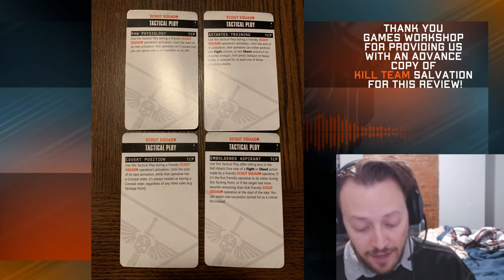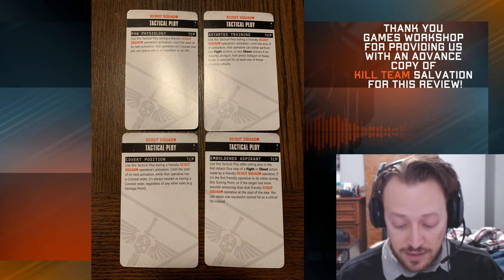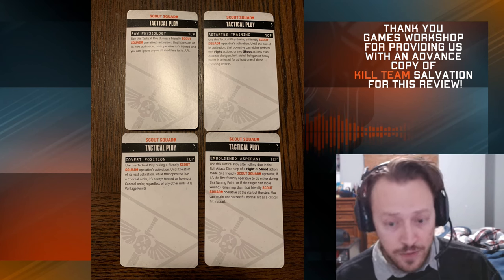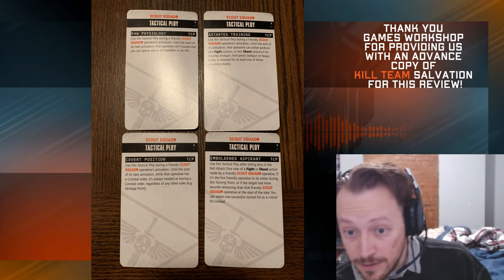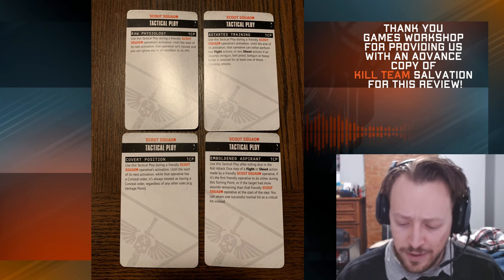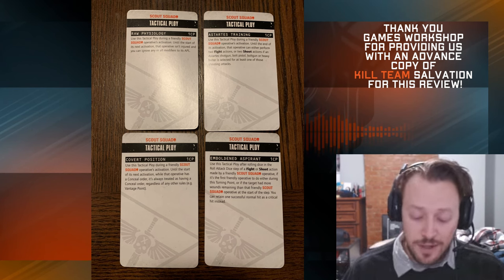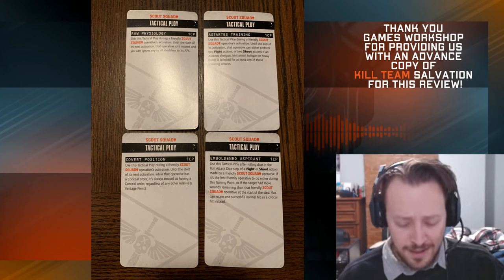On to tactical ploys. First, Astartes Training — use it during a scout squad operative's activation and until the end of that activation you can perform two fight or two shoot actions, if a shotgun, bolt pistol, bolt gun, or heavy bolter is selected for at least one of those shooting effects. Heavy Bolter is really cool there — you can double shoot with a Heavy Bolter for a CP. And double-shooting with a shotgun is really interesting too.